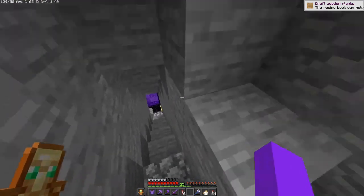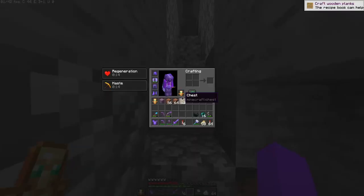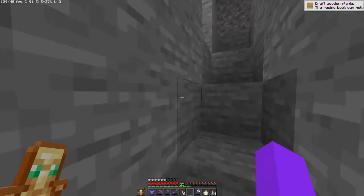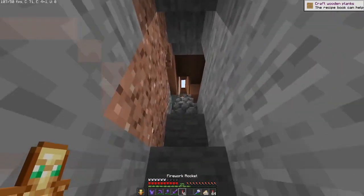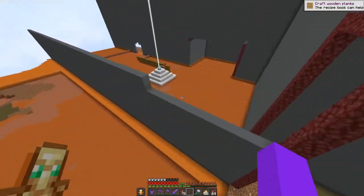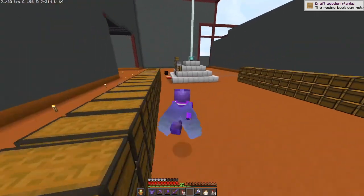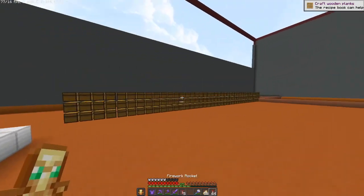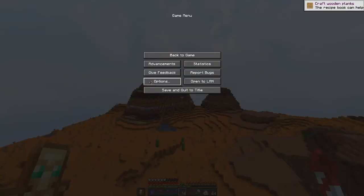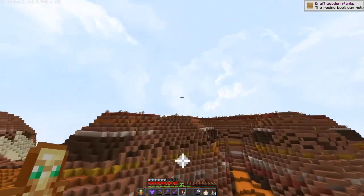Coming out of the portal and walking up these stairs, once we get up top — if I can get this stupid 'craft wooden planks' prompt to go away — I have beacon effects because I actually have a beacon and a lot of stuff set up up there. Here it is right now. I've just been placing down these chests, and if I fly out here I'm going to have to turn up my render distance a bit and hope I don't lag.